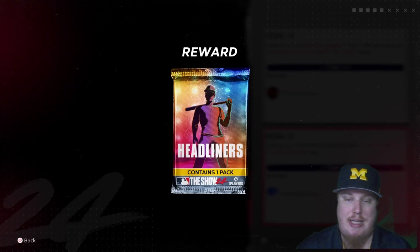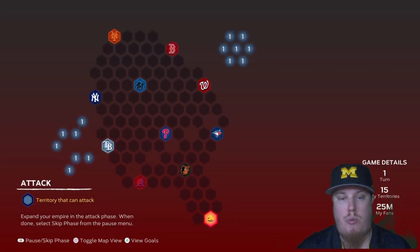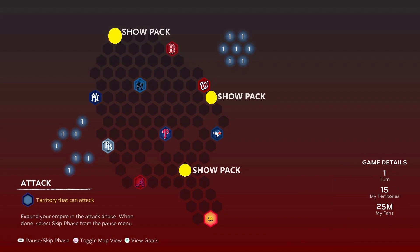For the East map, I'm going to show you where the hidden rewards are. There are three Show Packs available hidden on this map — I'll show you those locations so you know what you need to do while moving around the map to get those packs.